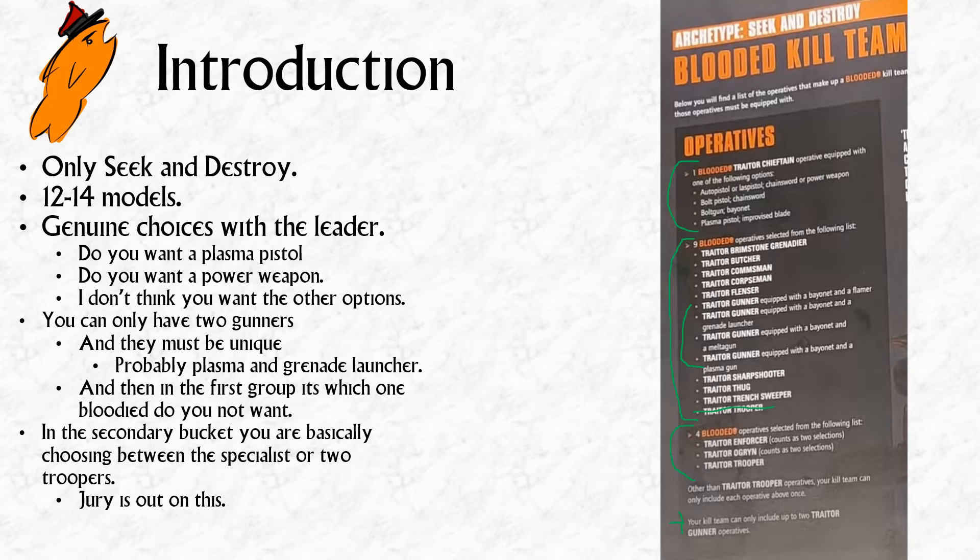The leader has, for the first time really, genuine weapon choices. The options boil down to: an auto pistol or laspistol with chainsword or power weapon — ignore the chainsword, that's a trap, take the laspistol and power weapon; or a bolt pistol and chainsword; or a bolt gun or plasma pistol with an improvised blade. So you've got one option for a power weapon, one for a plasma pistol, one for a bolt pistol with chainsword, and one for a bolt gun. I don't think the middle two are worth it. I think there's a genuine choice between the laspistol and power weapon versus the plasma pistol and improvised blade.